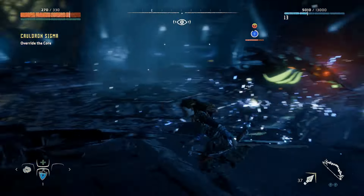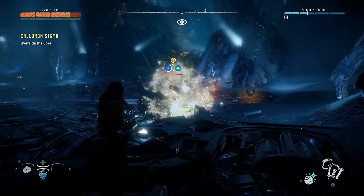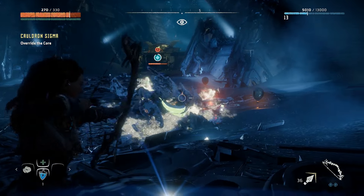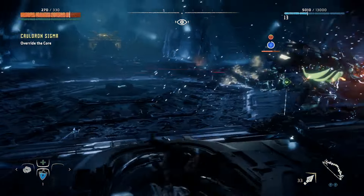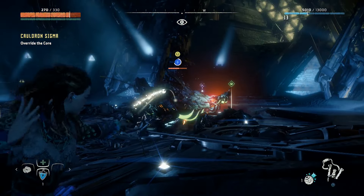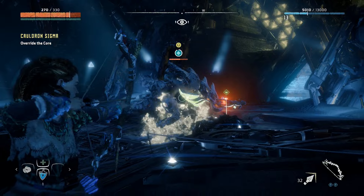Dodge anything, and once it's stunned go ahead and use the freeze bomb, then light it up for that extra damage. Just keep repeating that cycle — eventually the sac below it will blow up. Let it get stunned, hit some of the environment, use the freeze bomb, then use the arrows and blow up the sac.